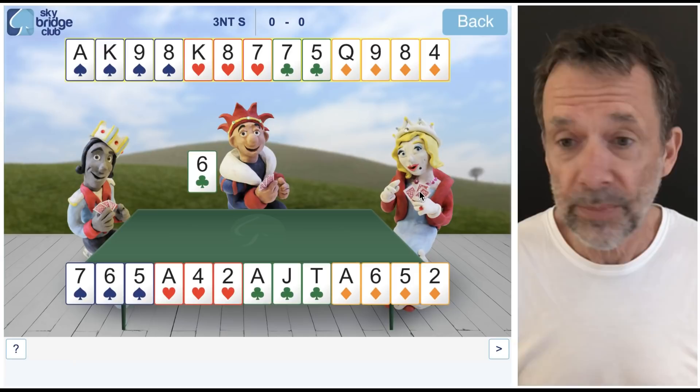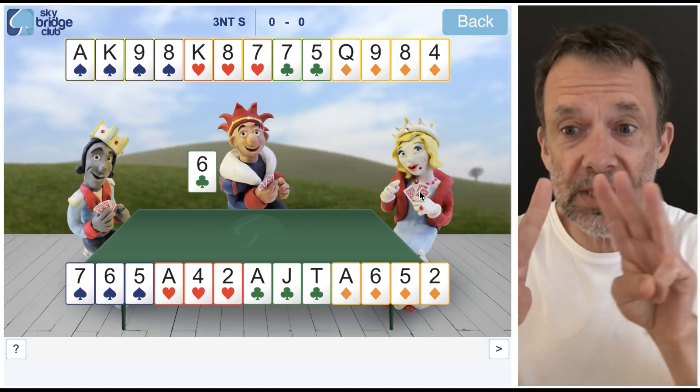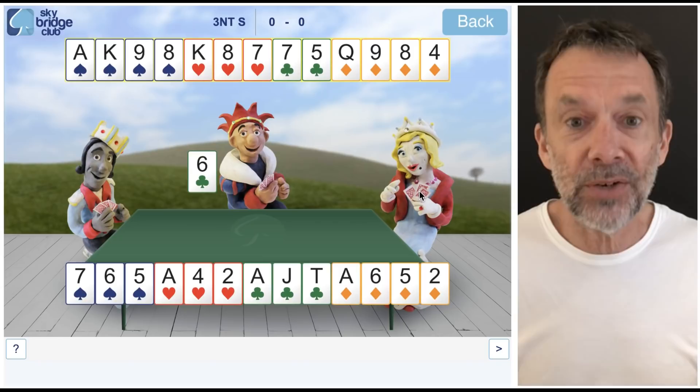Spades — we've got the ace-king. Can you see a way where we might make another spade trick? If East and West have got three each, we could play ace of spades, king of spades, and another spade, and then they'd run out of spades and that would make my last spade good. So that's one option.